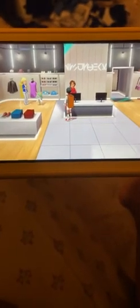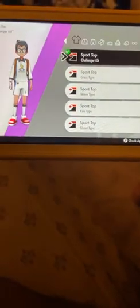So first you head over to the boutique store. If you haven't purchased anything, you talk to this lady over here. Some stores are different so you have to go store to store, but if you have a certain amount of badges, certain clothes will be available. I'll show you which ones I already bought so you guys can be clear on what to get.